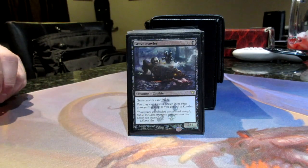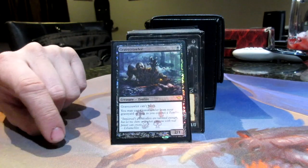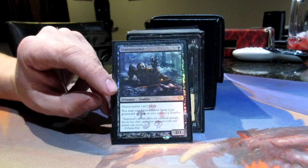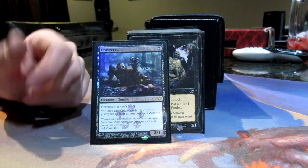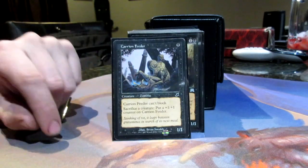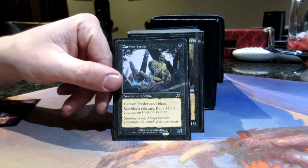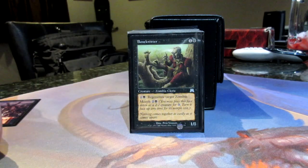Now let's get into the zombies. We've got Gravecrawler — he's awesome, a 2/1 that can't block and you can play him from your graveyard. There's only one combo in here and it involves him, which we'll get to. But I love getting him right off the bat and just going aggro. This is, at heart, an aggro deck, so dropping these early one-drops is key. Carrion Feeder is great — he's a sac outlet too, and you can put counters on him so he can get really big. But mainly that sac engine; being able to always sacrifice is huge in a zombie deck.